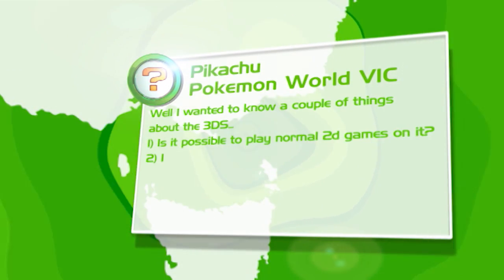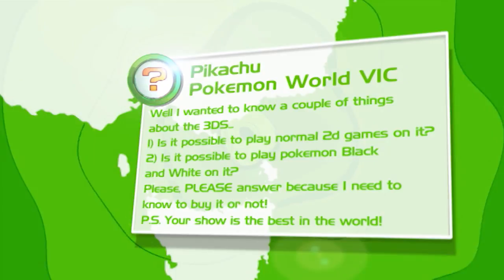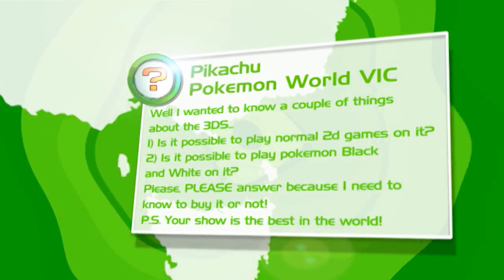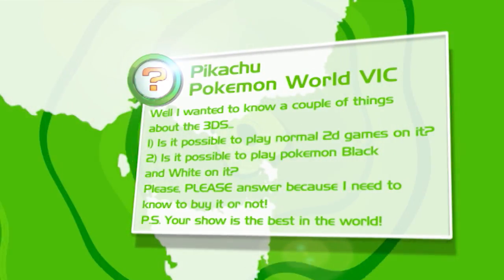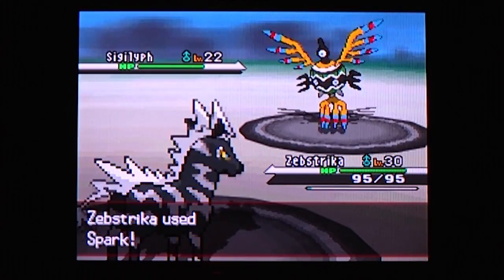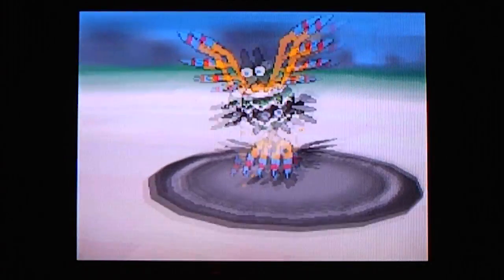Pikachu wants to know: one, is it possible to play normal 2D games on the 3DS? Two, is it possible to play Pokemon Black and White on it? Yes — there's a 3D slider built into the 3DS, kind of like controlling volume, but instead you control how much 3D there is. Even 3D games can have their 3D turned off completely. It will be backwards compatible with DS games, so you'll be able to play Pokemon Black and White and any other DS game on the 3DS. But you can't play 3DS games on a DS.